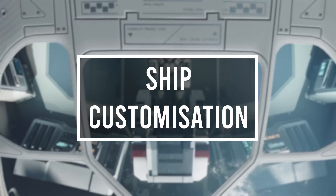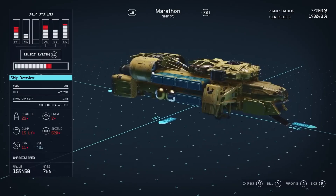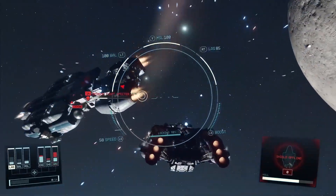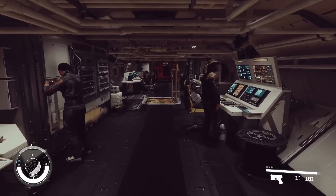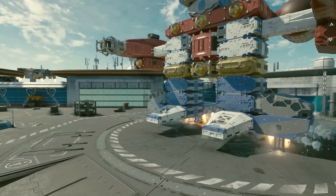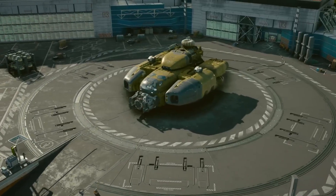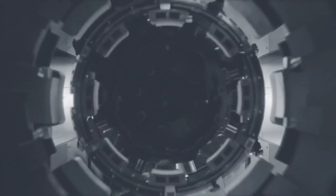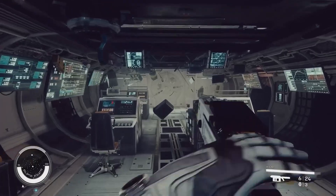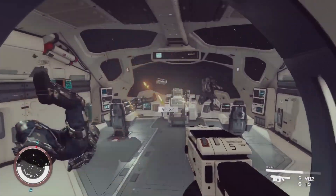This is one of the most exciting new features that Bethesda are bringing to Starfield — ship customization. You can pull apart your entire ship and replace all of the parts, from loading up a small vessel with lasers and thrusters to become the deadliest pirate in the sky, to boosting your lightspeed engines and storage space to become a long-haul space trucker. You are limited only by your imagination and the in-game credits you have to spend. They also confirmed you can hijack enemy vessels and add them to your fleet, so there are plenty of opportunities to create the most badass armada in space.